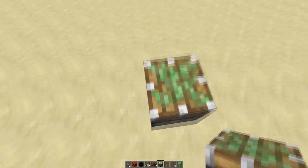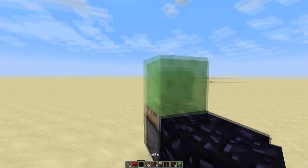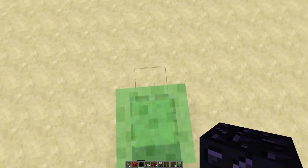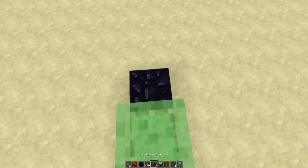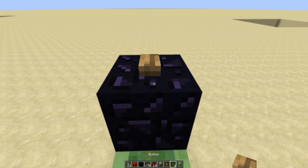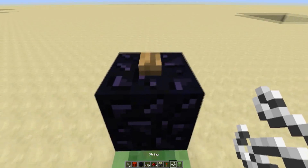Basically, wherever you're going to start your elevator, put a sticky piston right there with a slime block on top. You're going to want to put stairs going up into it on top of the slime block. Then put an obsidian block with redstone dust on it, then obsidian with a button on top. You don't need that button anymore so you can get rid of that. Put some string in your inventory for later.